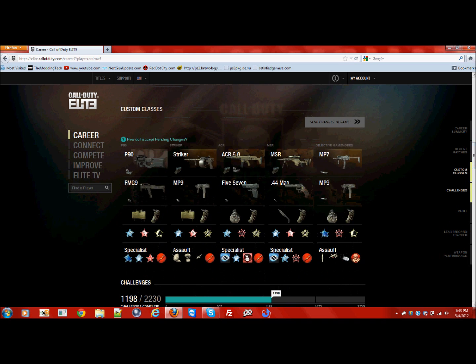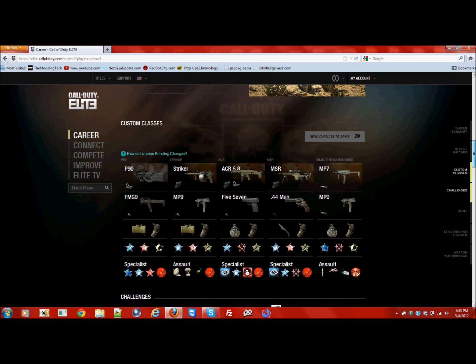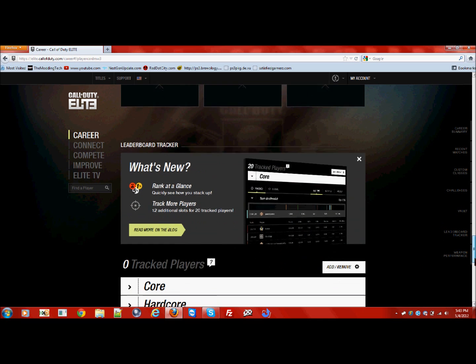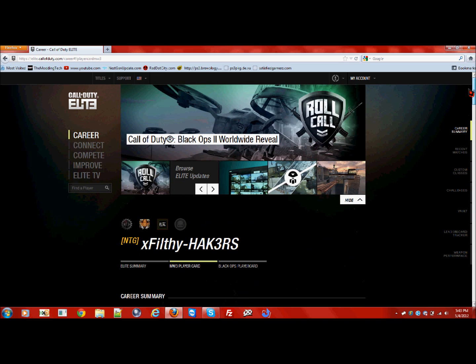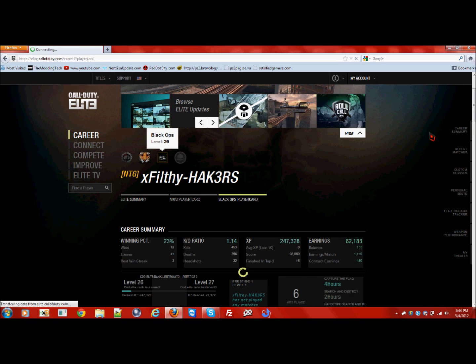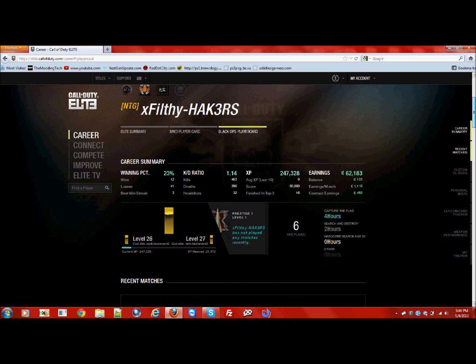Here are the classes I run right now. I have about 10 gold guns on the account and about five guns that are autumn camo. I also have about 10 gold titles. I think I need like 50 more kills for the gold Predator title — that's all I can remember right now, just off the top of my head. This is Black Ops — you can tell it isn't that good at all, I've hardly played it. Level 26, 1.14 K/D.